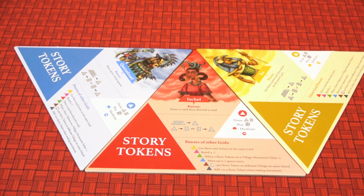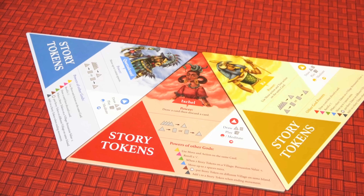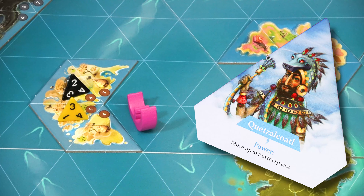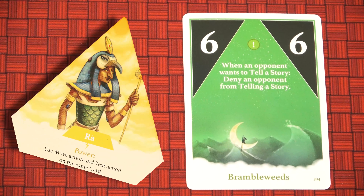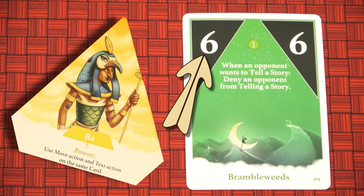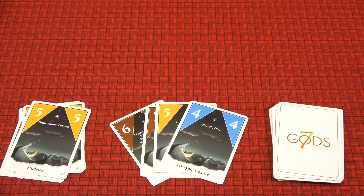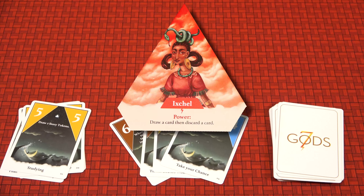Let's talk about three god powers related to movement and card play. Activating Quetzalcoatl allows the player to move up to two extra spaces. If activating Ra, you may play a card for both its movement and its text, where normally the player would have to choose one. And if you don't like your cards, try activating Itzgel, who will allow you to draw a card and then discard a card.